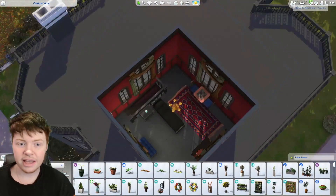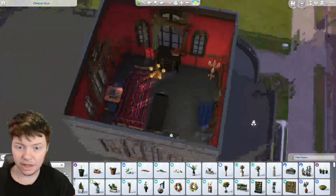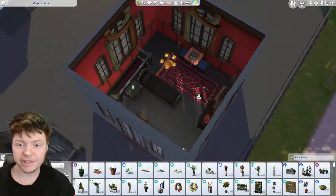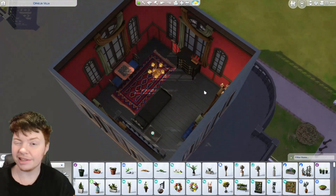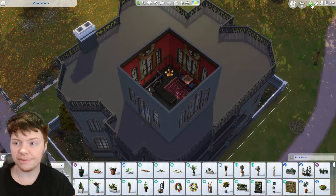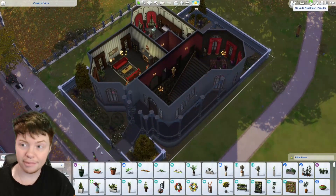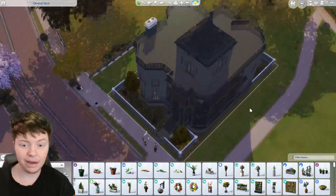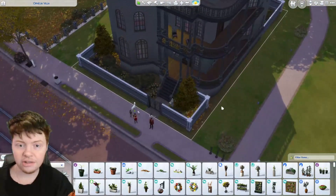Then heading upstairs, there's the single bedroom up here which looks quite nice, with a little chess set too, but there's not really a whole lot going on — it feels a little bit boring. There are no chairs that lead us out into the outside section, which is fine. So let's crack on and see what we can do. I'm going to start on the outside of the property just so that we can make that looking a little bit nicer, and then we can move on to the inside after.